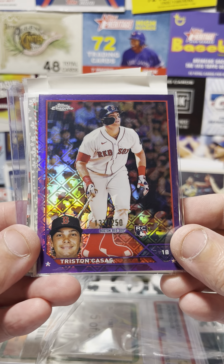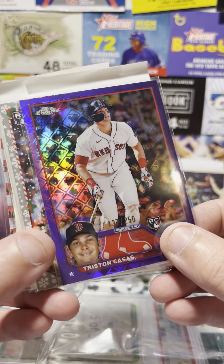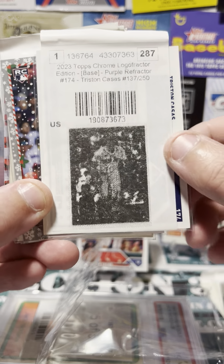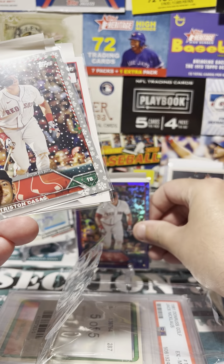Another one of those Tristan Casas rookie cards. This one looks like it's a purple logo factor, numbered to 250. ComC puts the details on the back, so let's see — yes, Topps Chrome Logo Factor Edition base purple refractor, 137 out of 250. So there you go, it's another Casas.